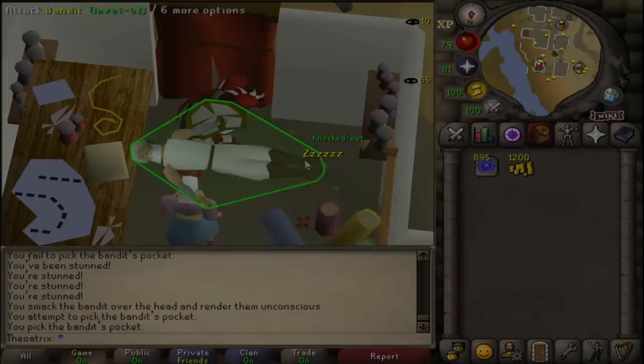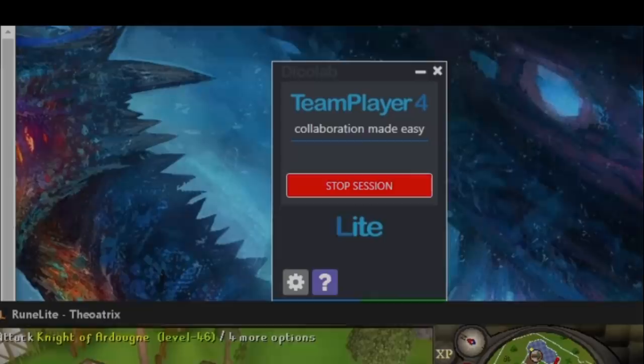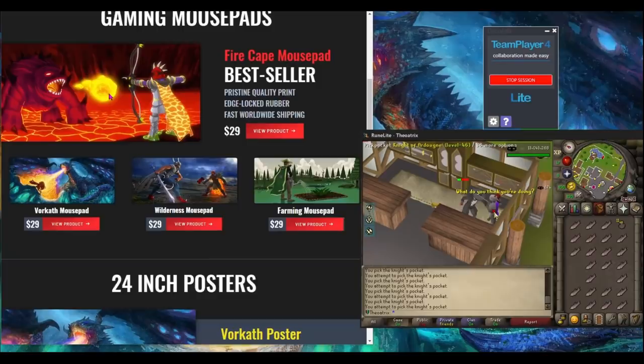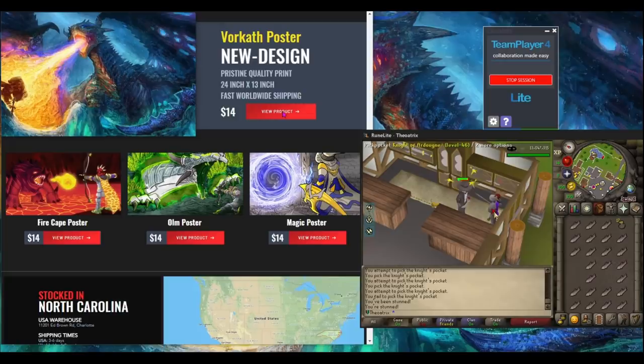Now for thieving, and there's no real AFK method out there for thieving, although there are ways to train without focusing at all. With this program called Team Player 4, you can plug in a second mouse to your PC and control two at once. This allows you to pickpocket NPCs with one hand and continue using your computer normally on the other hand, with zero focus on your thieving training. This video isn't sponsored by Team Player by any means, it's just a very useful program. Of course, you can also just use a standard single mouse and watch a TV show on the side without having to focus.